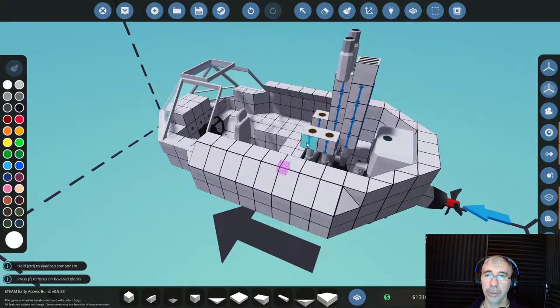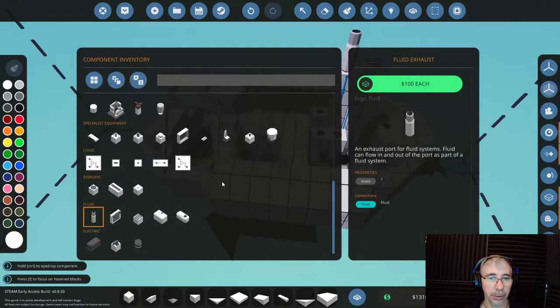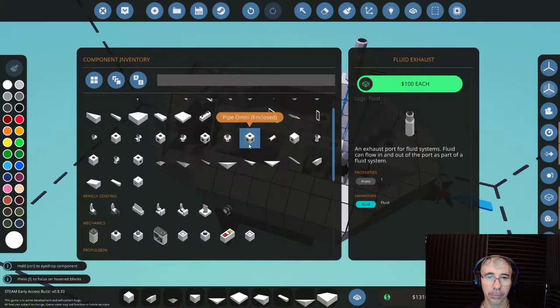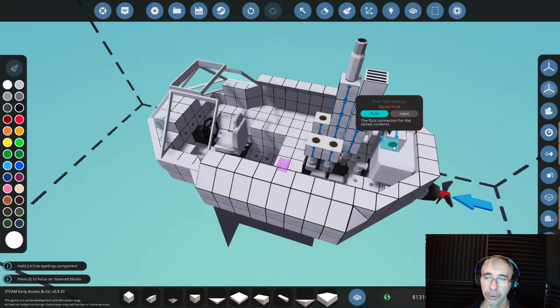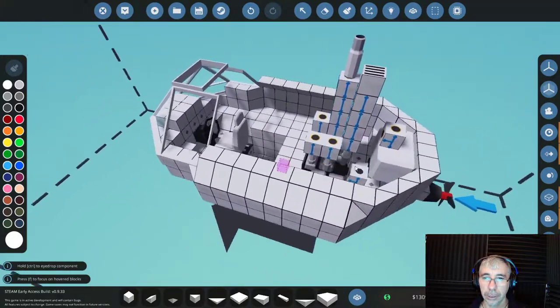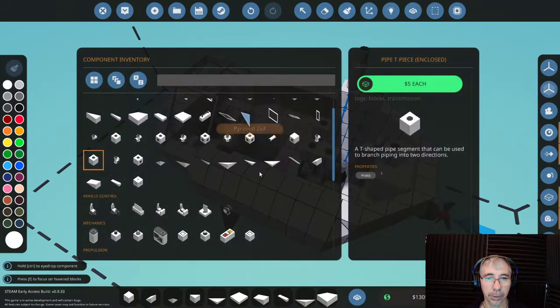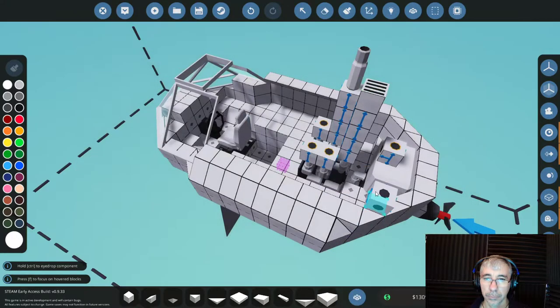So the smoke will come out there. I can use these enclosed blocks for the connections to save space elsewhere. Let's take care of those connections up top — you'll soon see what the purpose of these connections is.